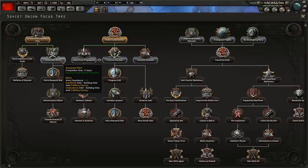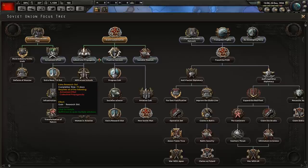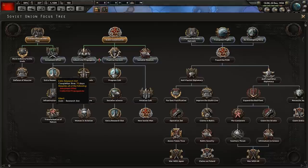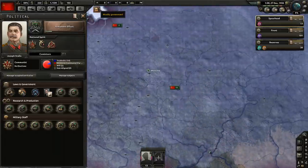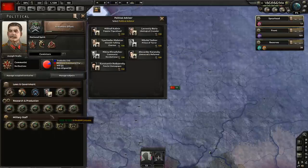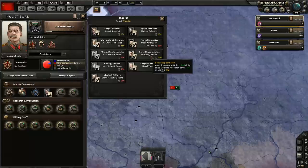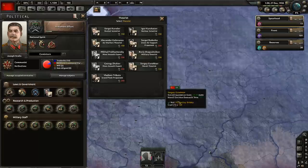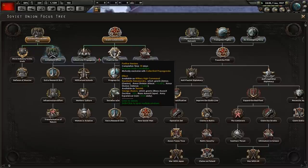At this point we have to decide between extra factories or extra research. With collectivist propaganda you need both armor effort and collectivist propaganda to get to that research slot, so you can get there a lot quicker. But for the bonuses, it's more worthwhile to go for armor effort first — armament — just so we can get the extra research slot. We've got an extra position we can assign; I like to go for the doctrine guy. I also want to go for the military theorist — reduces land doctrine cost and gives extra army experience. Depending on how early the Spanish Civil War fires, you might opt for positive heroism, which I'll explain a little bit later.